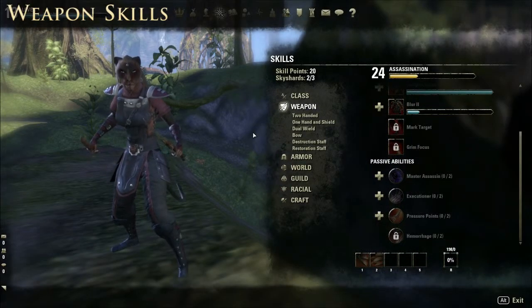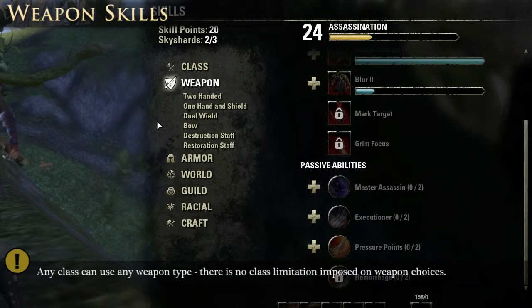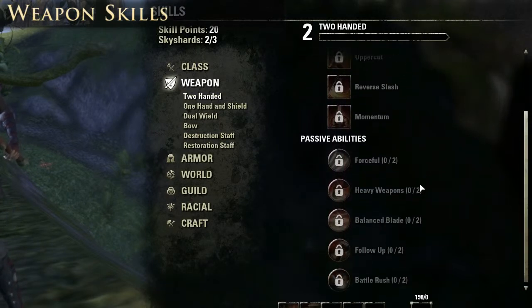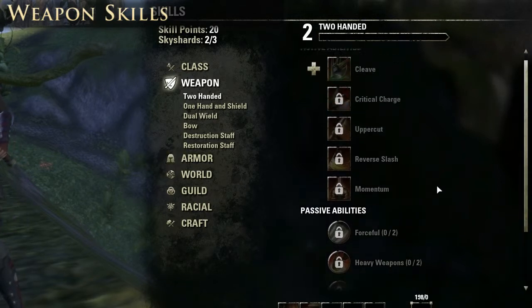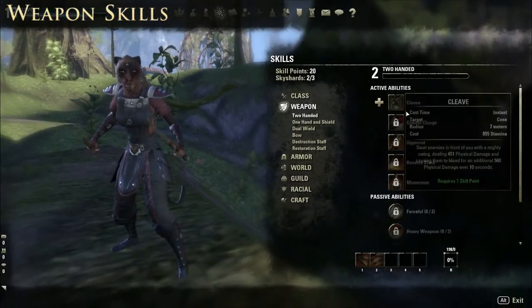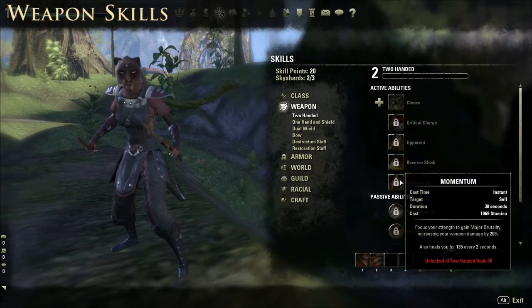The next skill grouping is Weapon, and this is where your choices start to become interesting. Regardless of class or race, all weapons are unlocked — you've got two-handed, one-handed and shield, dual-wield, bow, destruction staff, and restoration staff. That means you can basically create any class you want and pair it with any weapon you want. There's no reason why you can't have a Nightblade that does restoration and healing, or a tank who uses destruction magic. These level up just like class skills — by equipping a two-handed weapon and bashing things you accumulate experience which unlocks further abilities down the tree.